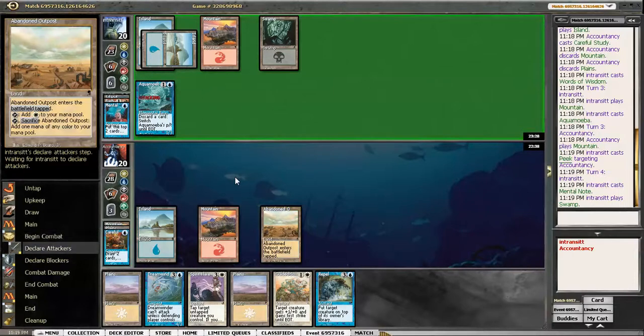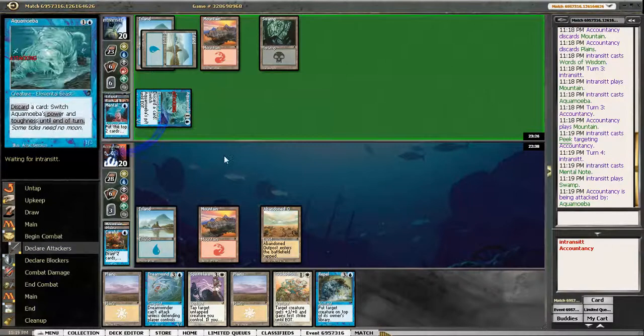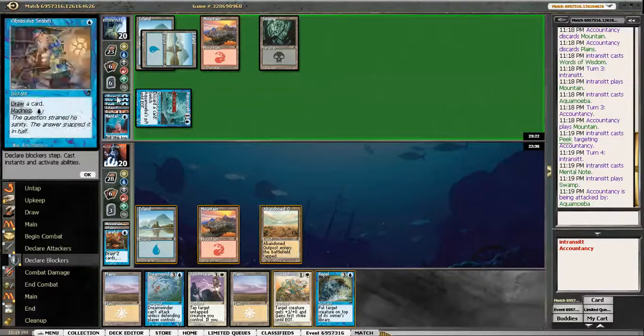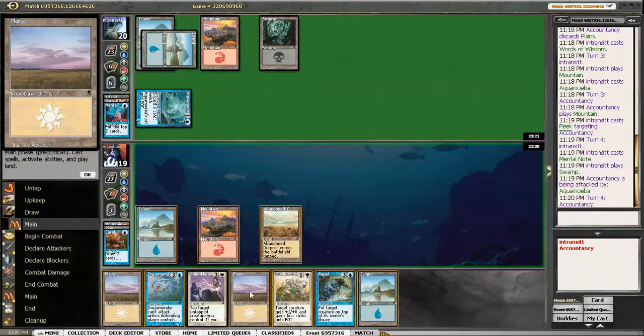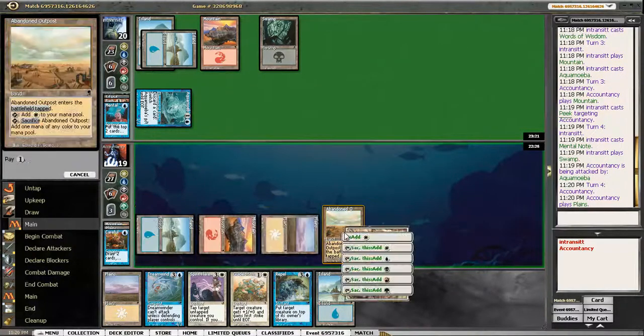So they're playing sort of Grixis colours, I guess. What did they discard? Barbarian Outcast? That card's bad. So I imagine they're sort of black-blue — I don't even know, probably heavy blue. Except they've certainly cast enough blue spells already. Let's play it a little cautious here. Let's play Dreamwinder and see what happens.